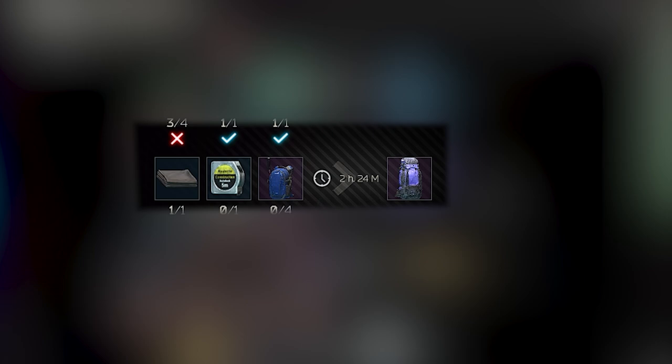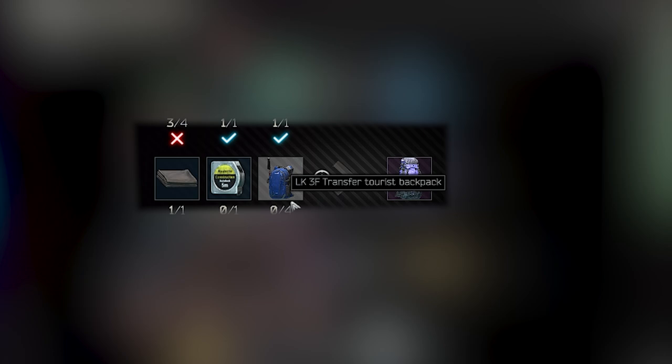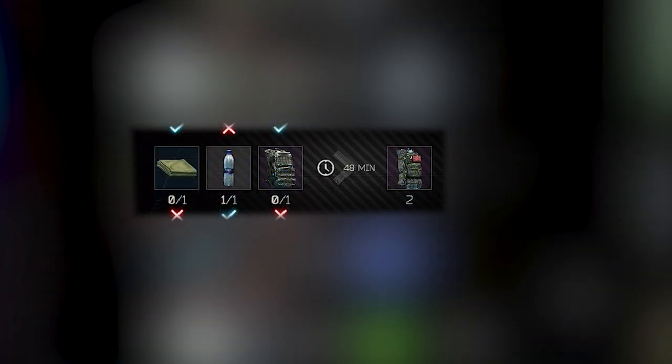You can craft a Pilgrim Backpack, which is nice for your loot runs or raids. You need one Fountain Raid Pilgrim for the quest, four Tourist Specs — which you can loot from Scavs — and one Measuring Tape and one Cordura.